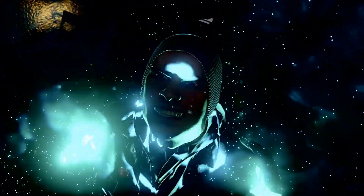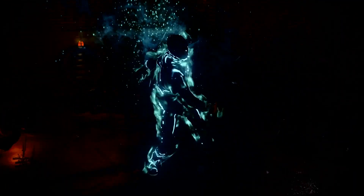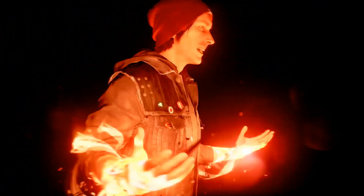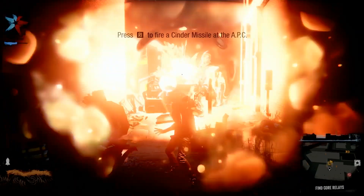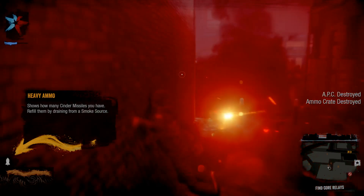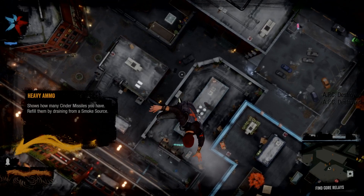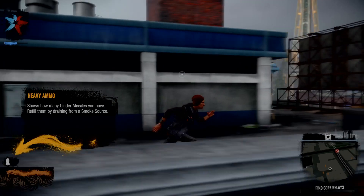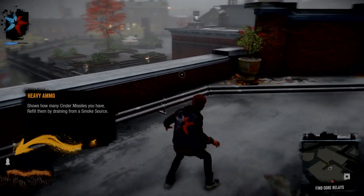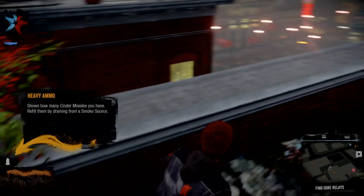That was weird. Give me this power! I need to upgrade my smoke capacity so I don't have to recharge as much. Press - okay, sure, we can work with that. We refuel them by draining - how am I just going in the air like this? It shows how many cinder missiles you have, and refuel them by draining from a smoke source. Let's go to the last core relay over here.